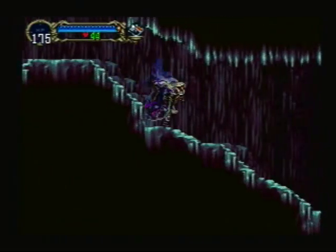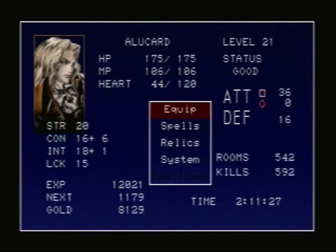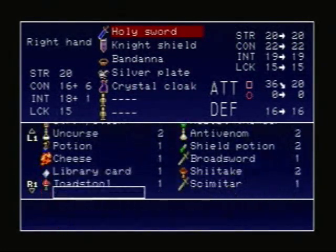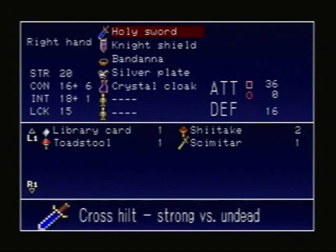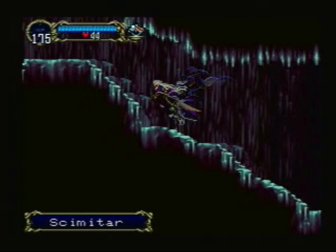And now we go over here. And look — a sword! We get a scimitar. And it's still weaker than what we've got. We got a really good drop really early in the game.